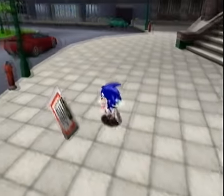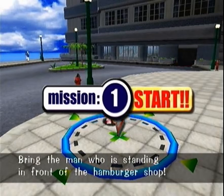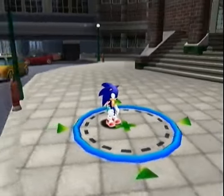In the hub world, you'll find these little cards scattered everywhere. Some characters have more than others — like for Sonic, for instance, he has about 25 of these. When you get one, the mission automatically starts, and they have no time limits, so you can take as long as you want.